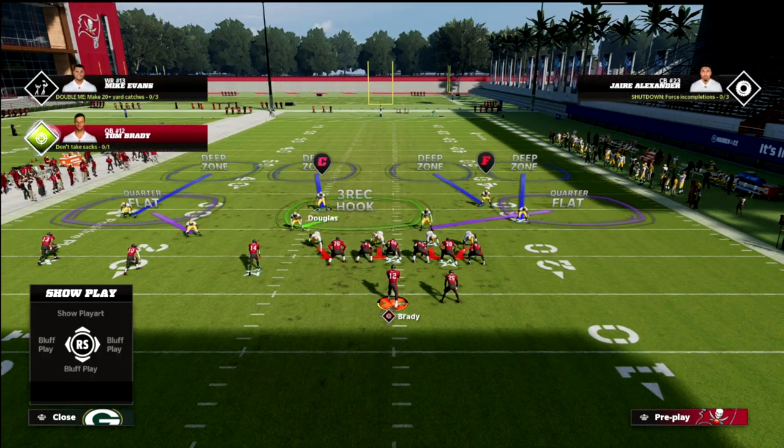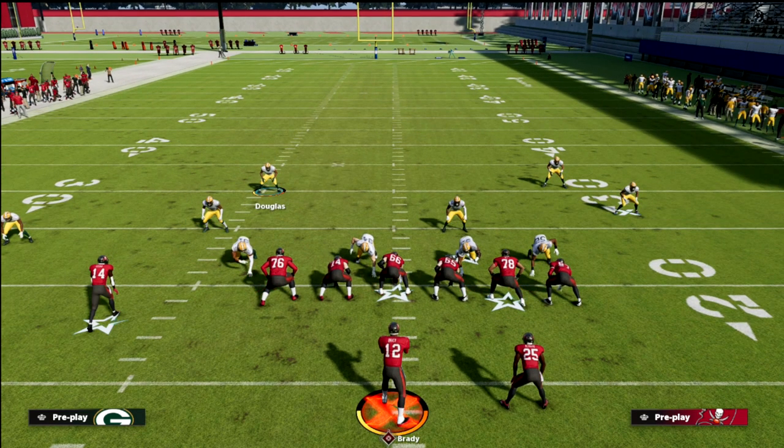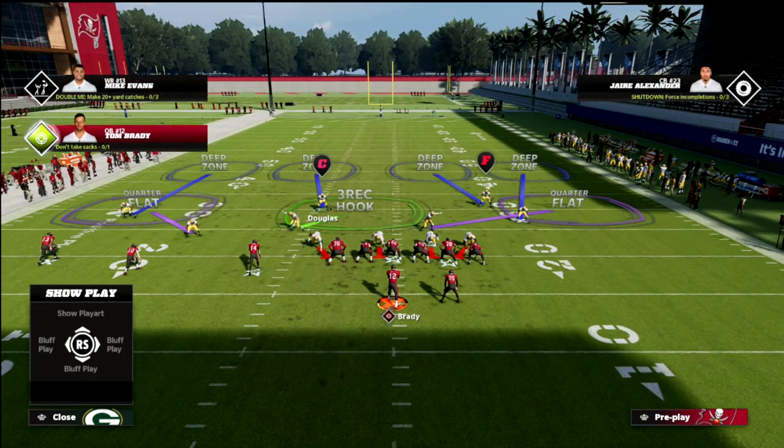The safety on the trip side is playing in relationship with number two — Scottie Miller on the 20. If that number two receiver goes vertical, he will guard him man-to-man. If he does not go vertical, then he works in relationship with the number one receiver.